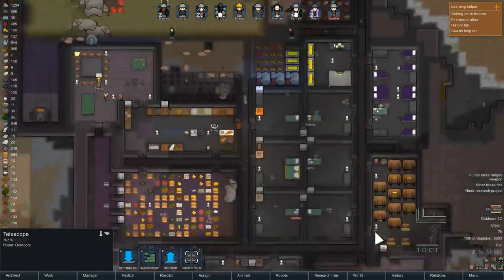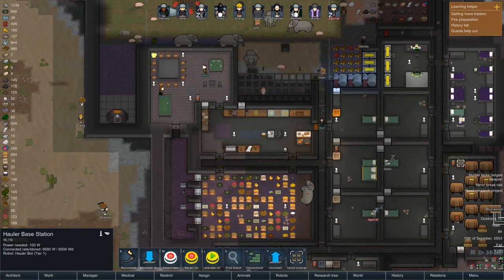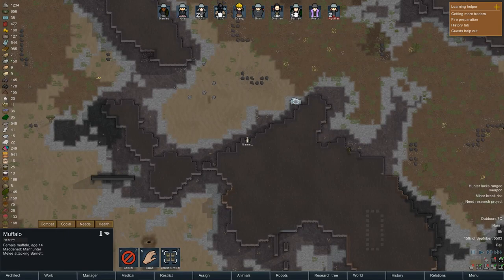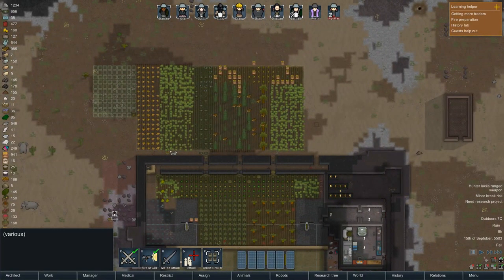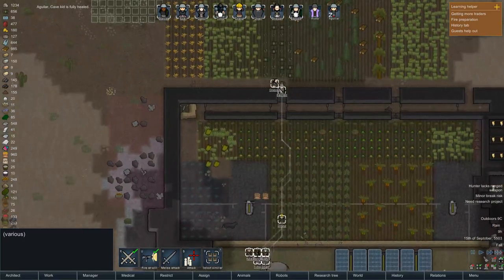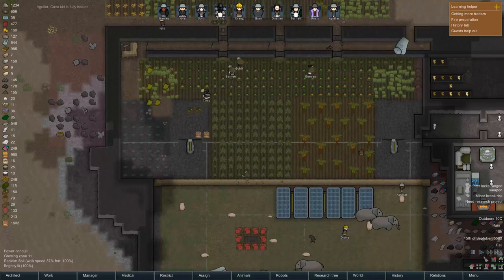We've just got ourselves a nice telescope installed and a hauler bot running around grabbing our sugarcane, which we'll be turning into some delicious rum. We've got another mad animal — not good. So you need to leg it. And yep, dead on the trap straight away. We'll haul it in for some delicious buffalo meat.